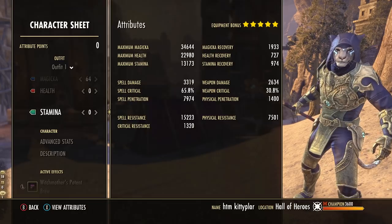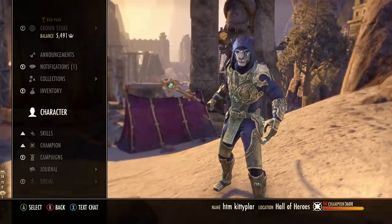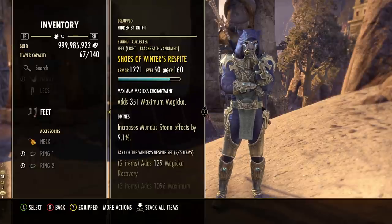This being a solo grind build, race doesn't play a huge factor into your overall performance, so whatever you have will be fine. In terms of consumables, tri-stat potions are ideal but basic magicka potions are totally fine to save gold. With tri-stat potions we're up to 1,900 magicka recovery, 900 stamina recovery, and 700 health recovery - really good.